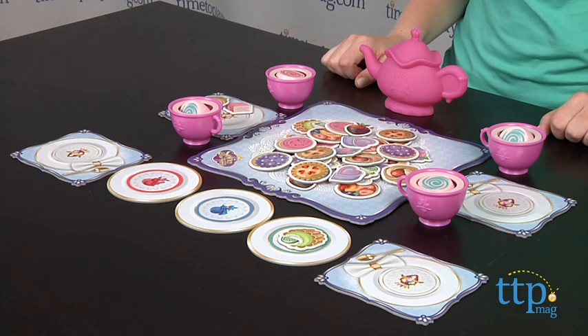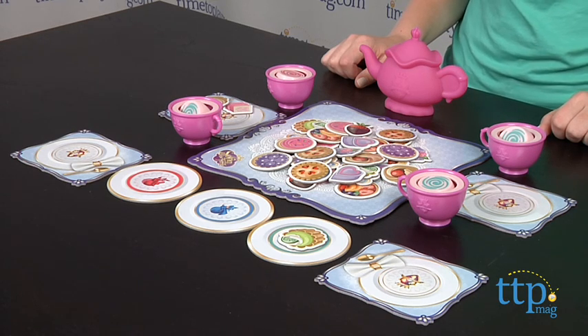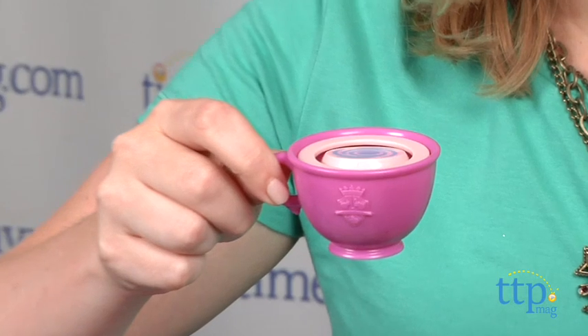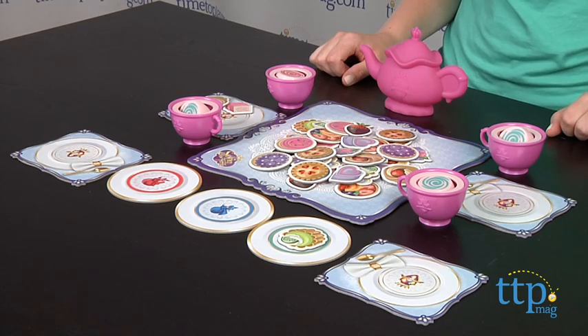This is a great first game for preschoolers that encourages imaginative play. Spinning the tea, whether blowing on it to cool it off or using the air puffer teapot, is really clever and kind of magical for young players. The game is also a great way to introduce kids to table etiquette and manners, and we're sure that kids will have fun hosting pretend tea parties with the game pieces, even when they're not playing the game.